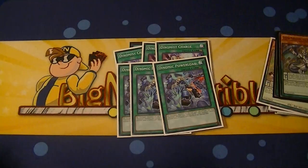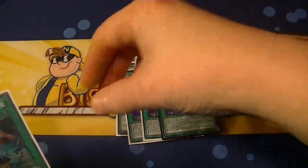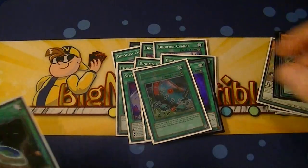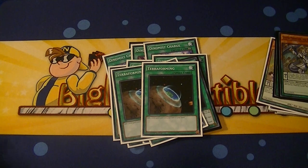We run three of the field spell, Dinomist Power Load. This gives them all plus 300 attack and defense, and gives them the Armades-like effect when they are attacking or are attacked — so your opponent can't activate any cards or effects during attacks. We've got three Wavering Eyes to speed things up, one Limiter Removal, and only two Terraformas because you want to try to get to Power Load as soon as possible.